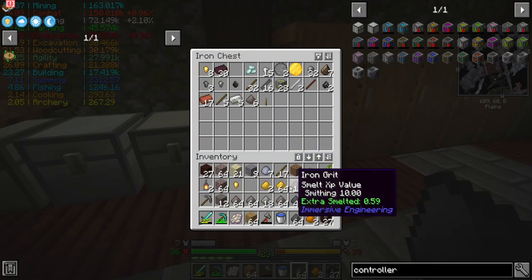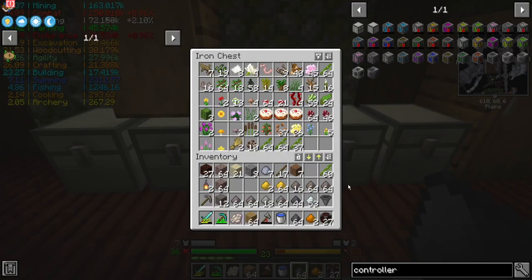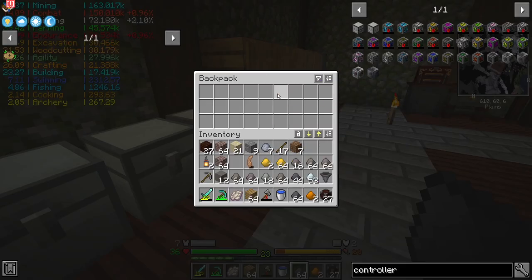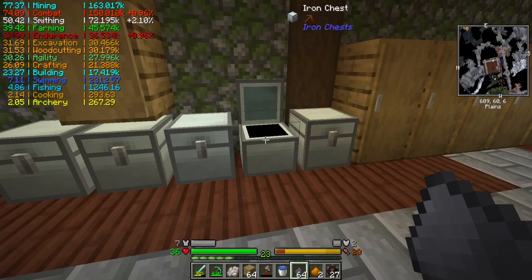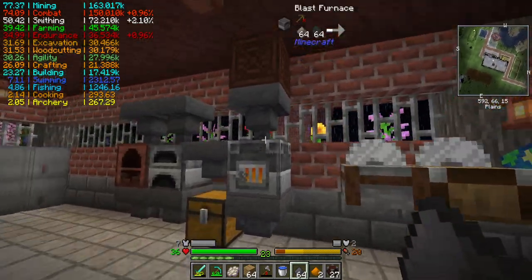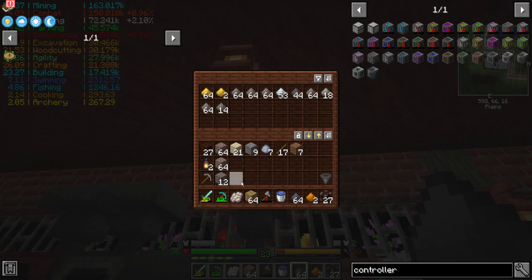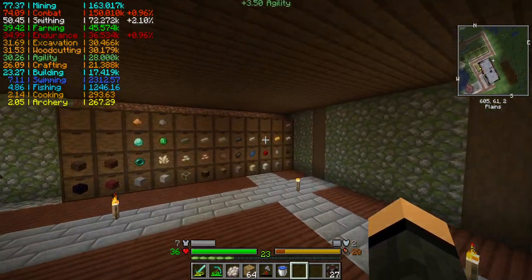I did finally get around to making the backpack, and been using that for mining excursions, which is pretty handy. You just access it with a hotkey. It doesn't take up any slots, doesn't go in place of your chest piece, which is nice. That's one of the reasons I don't usually do the wearable backpack stuff, because it usually sits on your chest plate slot.